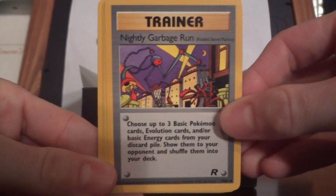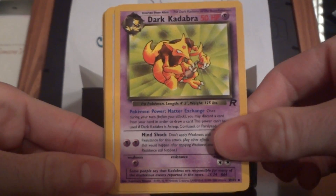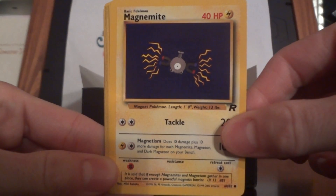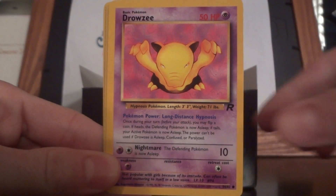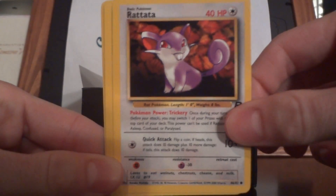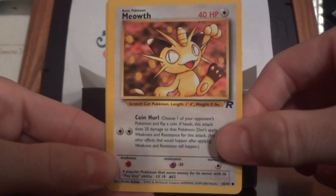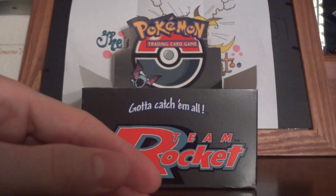Nightly Garbage Run, Digger, Dark Kadabra, Jolteon, Magnemite, Ponyta, Drowzee, Rattata, Koffing, Meowth, and Dark Magneton. Nice.